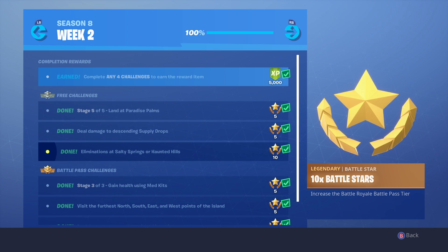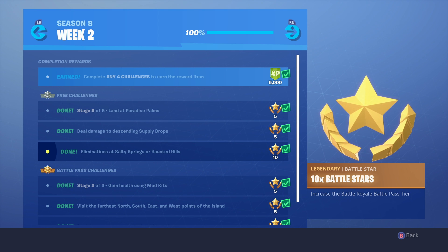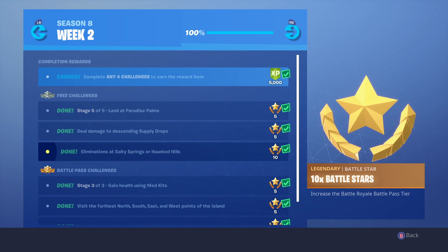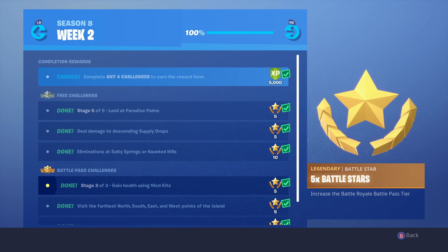The next one is to get kills at Salty or Haunted. Salty is literally just always popular anyway. If you drop there, there are loads of people — try to land fast, loot as much as possible, and just rush people who are unsuspecting.